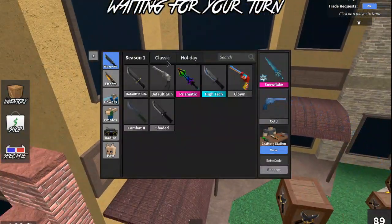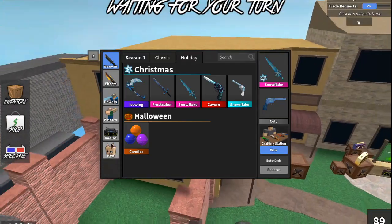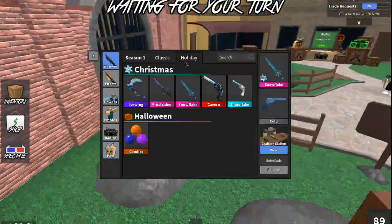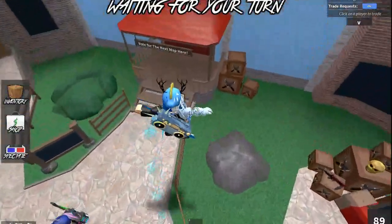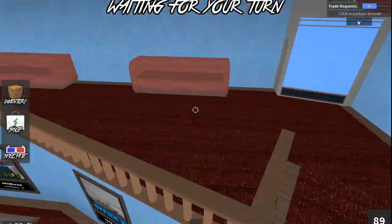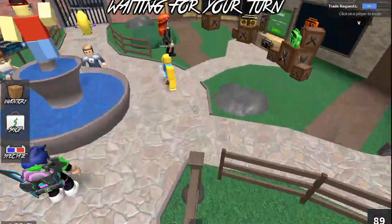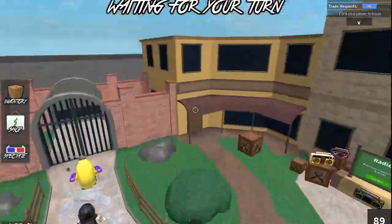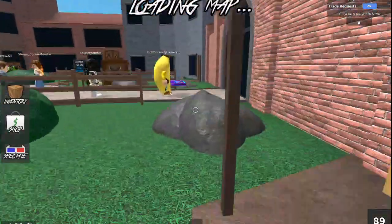I'm giving away two Heart Blade game passes, and also I have Prismatic, Ties, Ice Wing, Frost Saber, Snowflake, and Ice Phoenix — all these godlies and ancients I'm giving away when I hit 100,000 subscribers. To join, subscribing is the main rule. Go ahead and subscribe and comment down below if you want the brand new Heart Blade game pass.